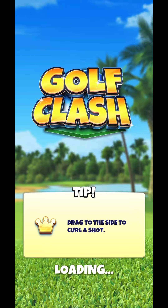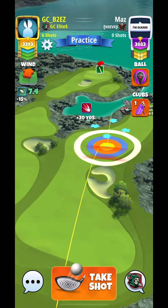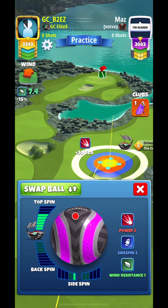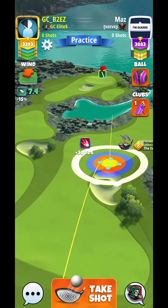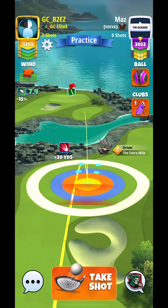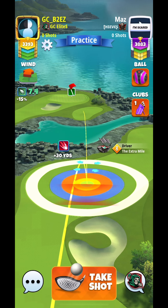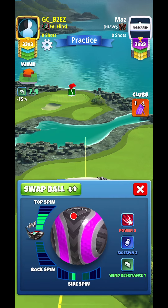Now for the second option for hole 14: if you have an Extra Mile 8 plus you could use this option. I'm going with 6 topspin, 1 leftspin, and I'm aiming to have my guide in the center of that pad.